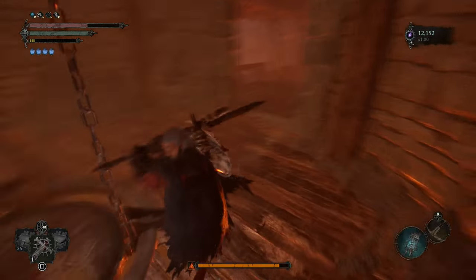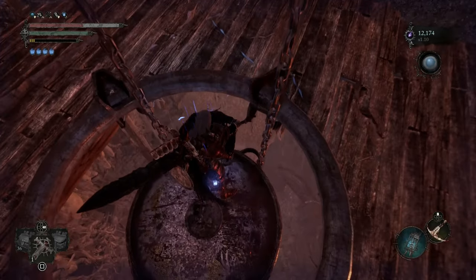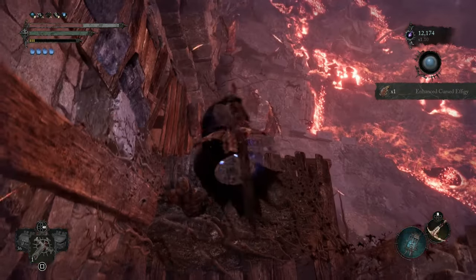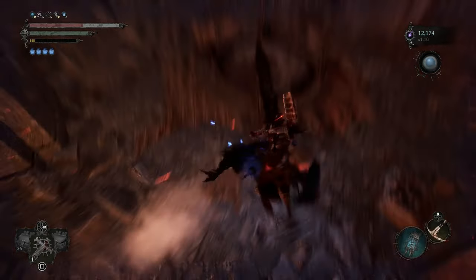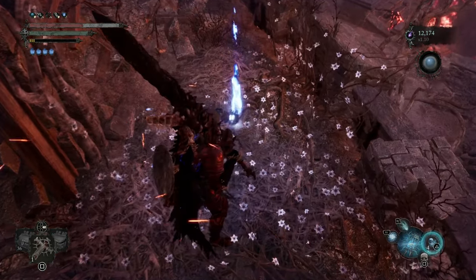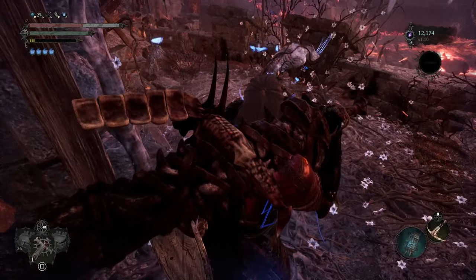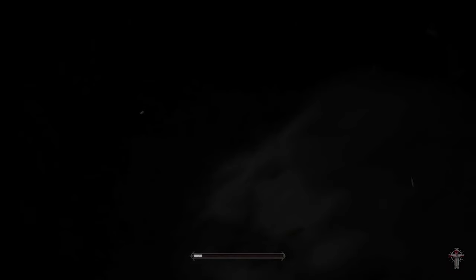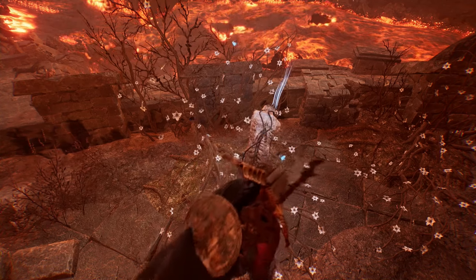I believe we should enter Umbral here. Take this shortcut - we're gonna roll down. Roll, grab the enhanced item. Here's the figure - we're gonna drop down. And you can see that we're basically in the same area. I'm gonna put the seedling here, as I forgot to rest. I believe there's a shortcut here or it leads to this one as well. This is the last area of the game so why not.